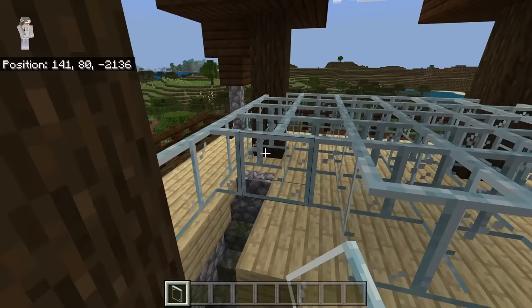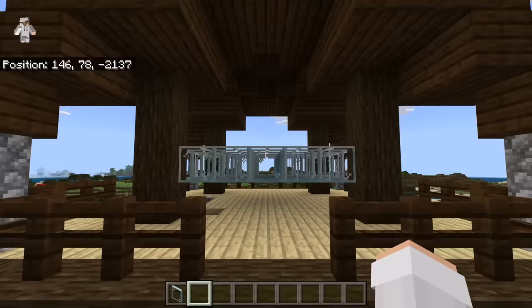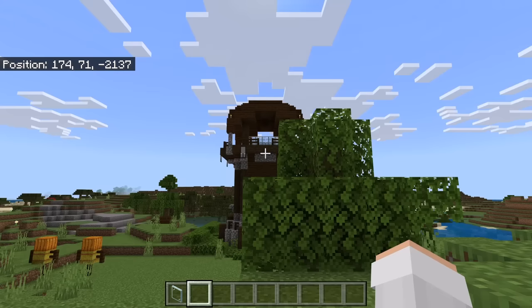Once you're done placing the glass panes, the farm should look like that. The next step is to go about 30 blocks away from the pillager outpost. Then wait for pillagers to spawn in the glass panes. By the way, if no pillagers spawn in the glass panes after a long time, try killing any pillagers that are around the outpost.